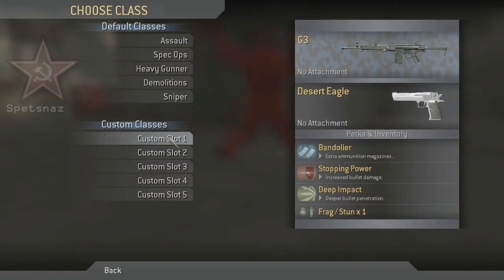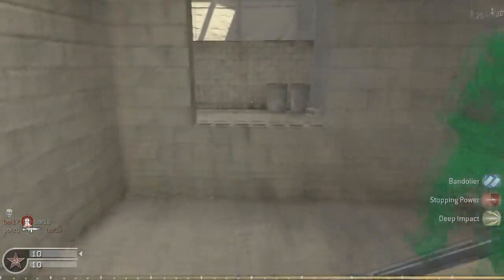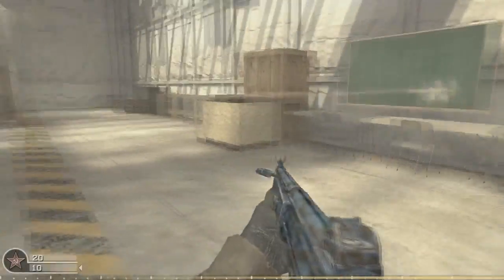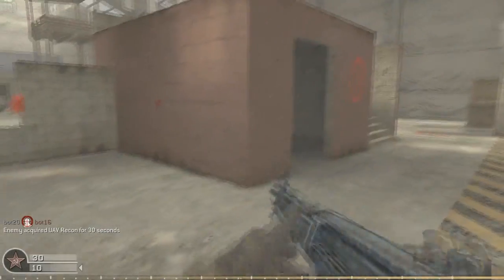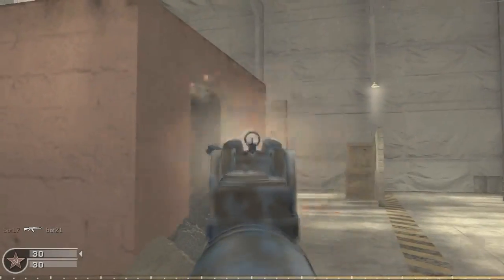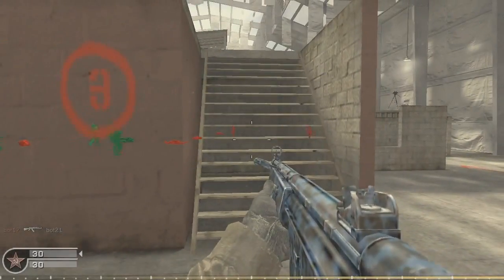Now, obviously depending on how sensitive you make this, some maps will be more sensitive because some maps are lighter than others, so certain things will trigger it - that's one of the weaknesses. As you can see, I haven't actually played on this map before, but as you can see it's picking up red. Sometimes it doesn't pick it up. See, red like this will pick up. So I'm going to go up to the enemies and test this out.